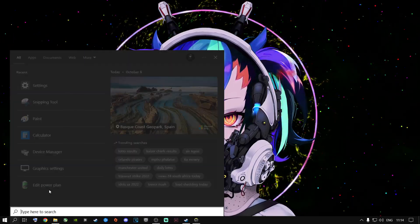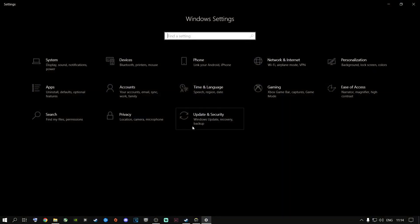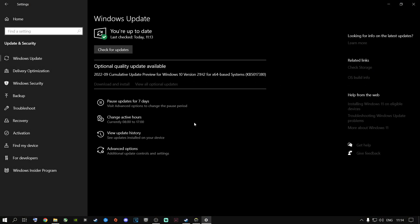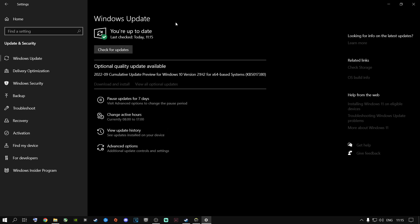The first thing I highly recommend is to go to the search button, type in Settings, press enter, and go to Update and Security. I highly recommend you check for updates on your Windows — it doesn't matter if it's a Windows 10 or Windows 11 machine. Make sure your Windows is up to date on a regular basis. If it gives you the option to download and install, please go ahead and do that. It's very important.